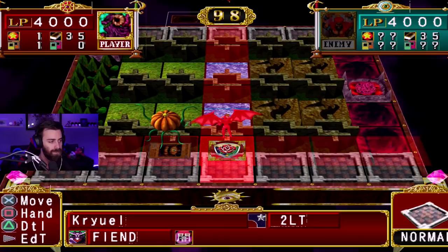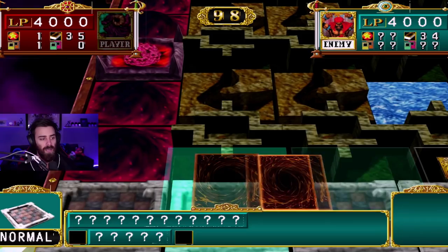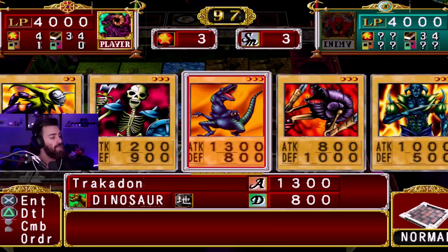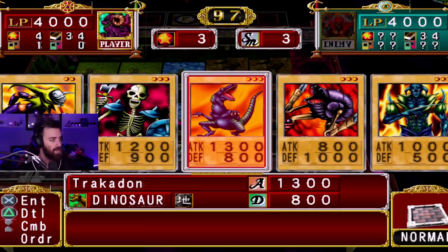This is gonna be rough because we have our pumpkin that we're gonna want to sit there for sure, and we gotta work our way around somehow. Power increase right away — boom shakalaka! My name is Mr. Waka. I do have a zombie in hand, so I can start trying to do the most.